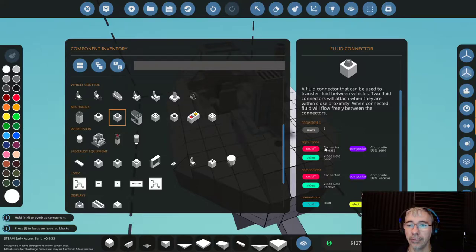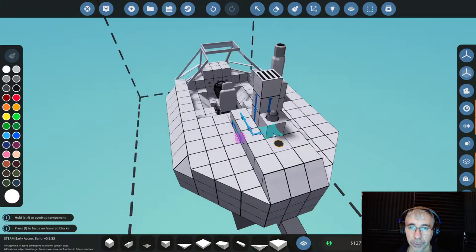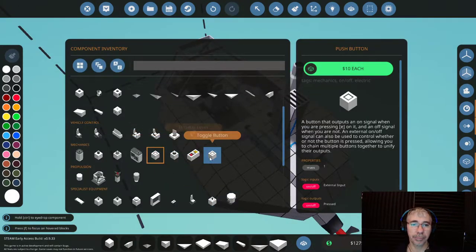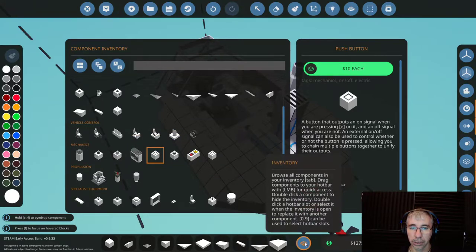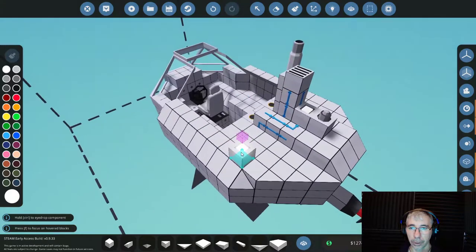You can have a connection to release the fluid connector — that's always a good idea. I'll put it here like that. There are two types of buttons in the game: the push button and the toggle button. The toggle button keeps a state — it can be on or off. The push button is always off and sends a signal when you press it, then turns off again. This is good for releasing the fluid connector.